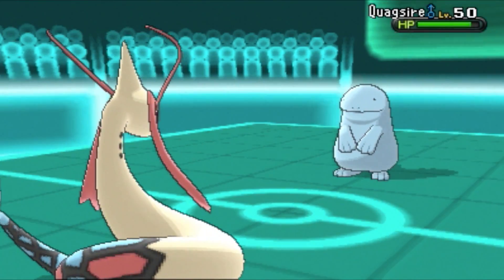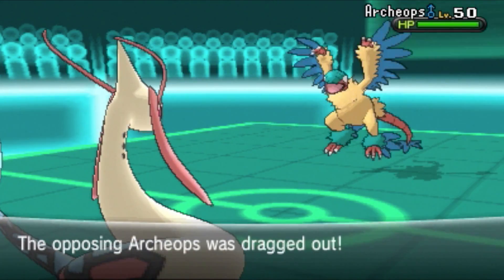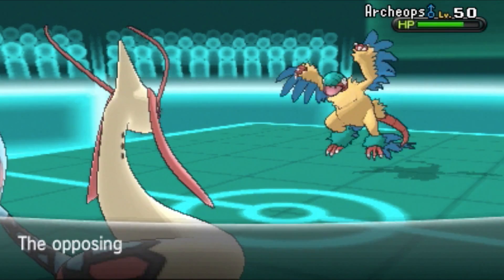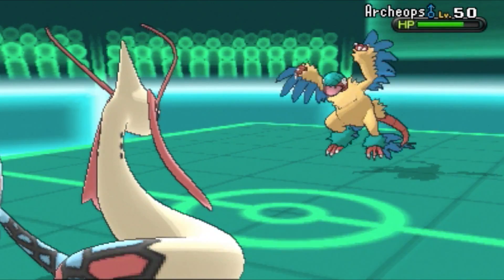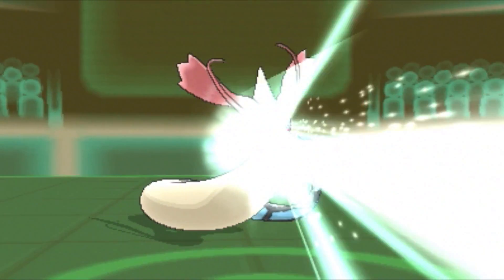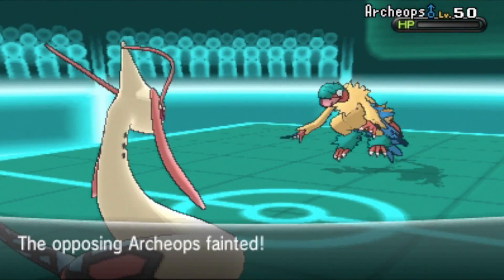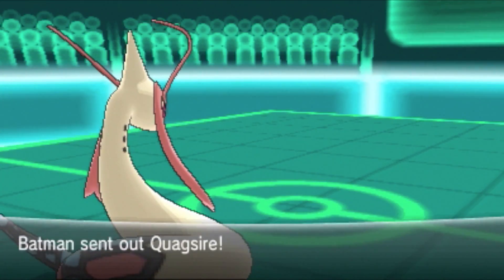He sends out his next Pokémon — a favorable matchup! My Milotic is invested in defense; I know I can take it. Stone Edge misses anyway — I'm just getting lucky again in this battle. Milotic's gonna take it out. I'm sorry Batman, all the luck went to me so far.